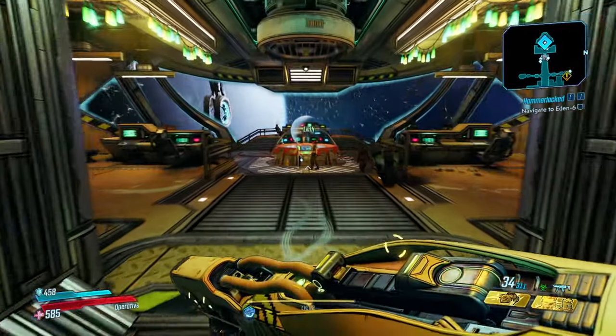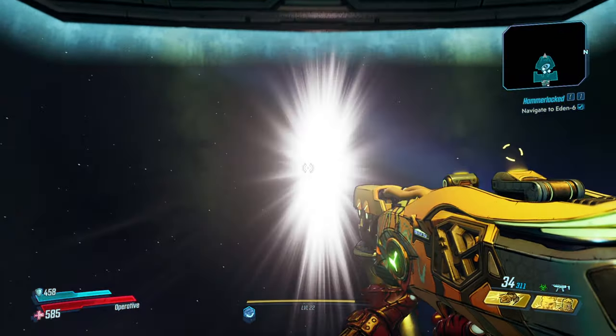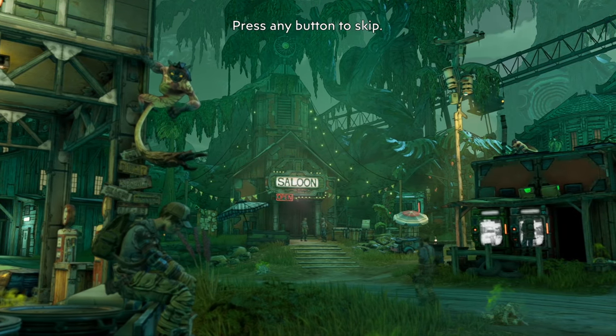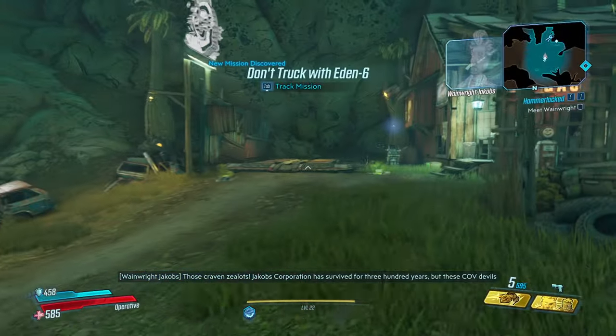We're going to the next planet, Eden-6. I think this one is like a dinosaur planet. Yep, that's definitely it. I like this planet. Side quest — definitely accept.